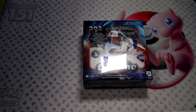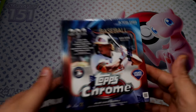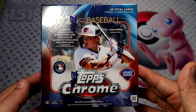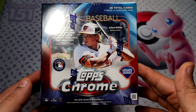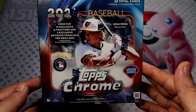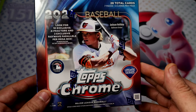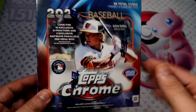Hey, what's going on guys? We have a 2024 Baseball Chrome Mega Box. Oh boy, oh boy, oh boy! We're looking at 10 warranted parallels or extractors. Let's see what we can get, guys. Hopefully some good ones — fingers crossed.